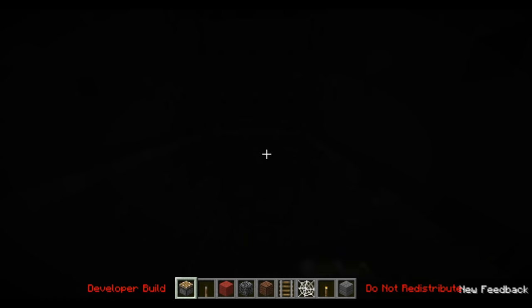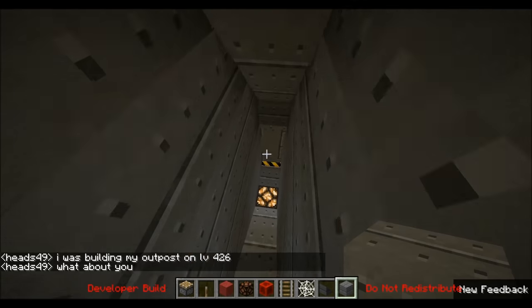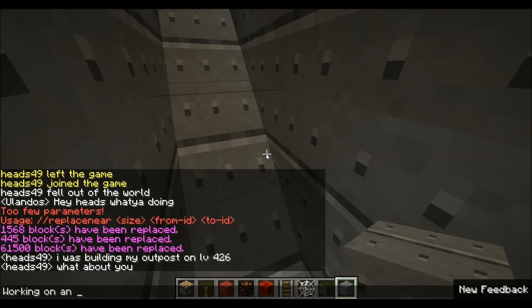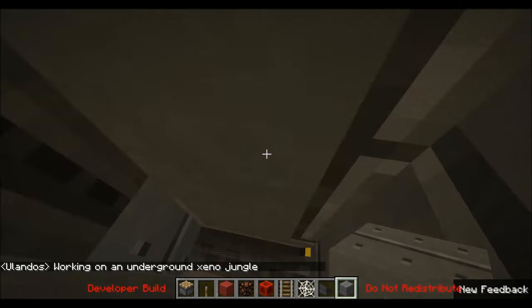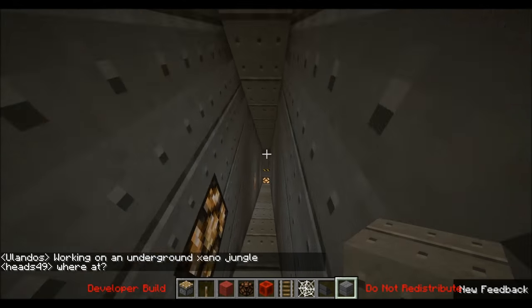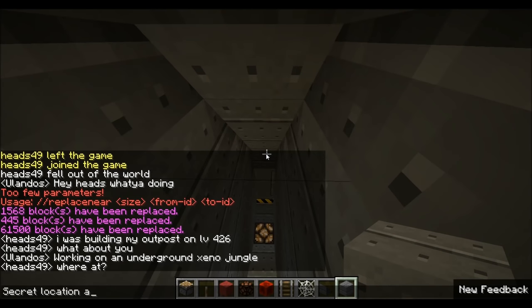So we're probably just going to have a stairway going down - it's going to go pretty deep, because we don't want the Xenomorphs to be heard above anything else. We've got a reply from Heads - he's building his outpost on LV426, that's the other dimension. Working on an underground casino jungle. As you can see I'm doing pretty well, thanks to WorldEdit.